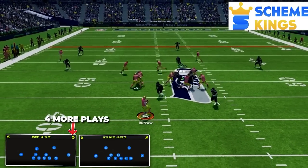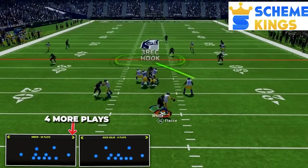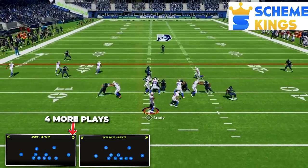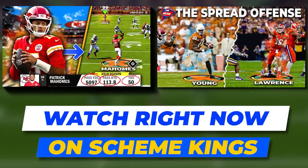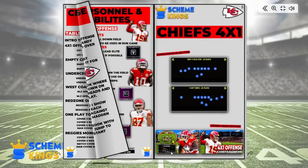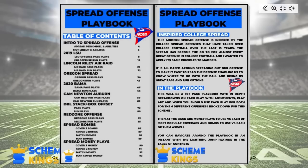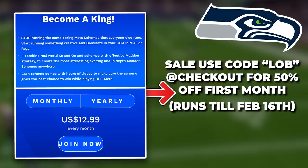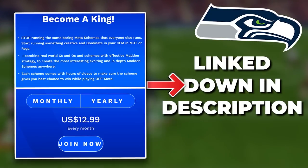If you want to take this LOB defense to the next level, check out my website Scheme Kings. Part two of this video is up there, breaking down four more defensive setups out of these two formations to give you many more options. There's also a ton more for the Seahawks LOB defense, plus past teams like my NCAA spread offense and Chiefs West Coast spread offense. On the site you can access my playbooks — full written breakdowns of my schemes, with the newest being my spread offense, a 90-page book. I'm also running a sale: use code LOB at checkout for 50% off your first month.